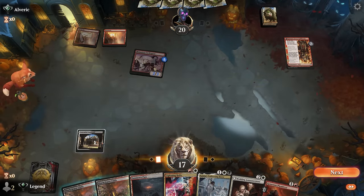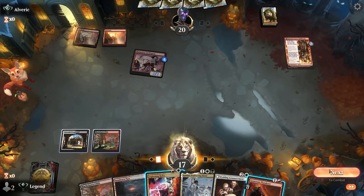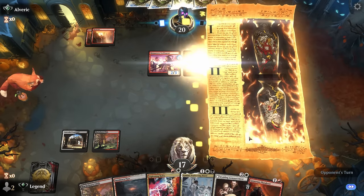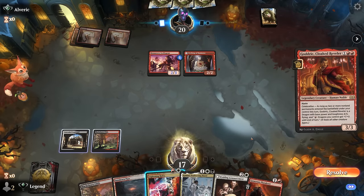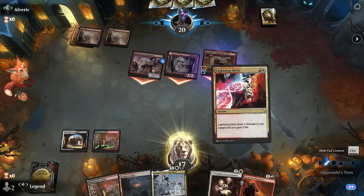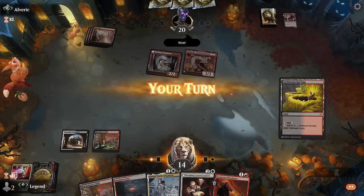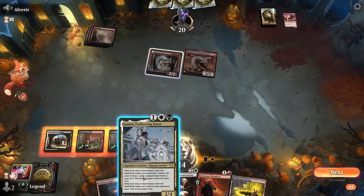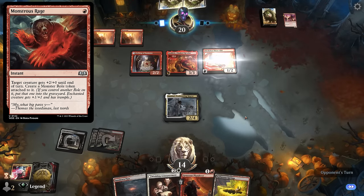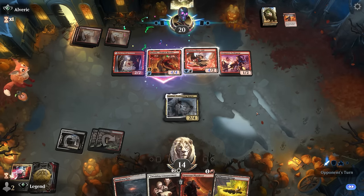The opponent could be holding an instant to enable prowess, making Lightning Helix less effective — so we might just Helix the Etching of Kumano. Godric enters as a 4/4 with Celebration, which we can't take out right now. We have to play Kambal and hope to block the Etching. An Ancestral Anger on the Slick Shot plus Swift Spear enables Celebration and we take eight in the air.